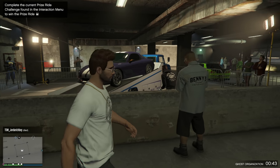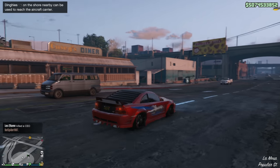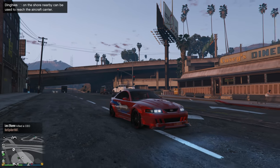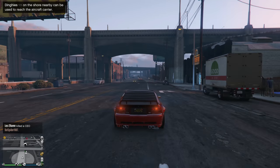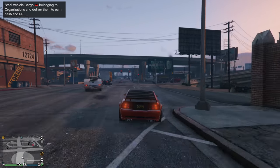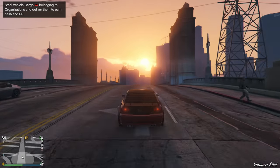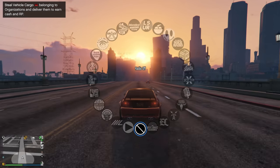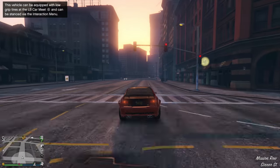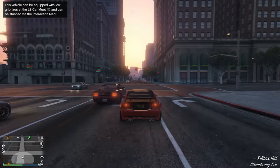Along with another vehicle, the Dominator ASP is now available — one of my favorite cars from this update. It has a ton of upgrade potential, actually the most of any vehicle in this entire update. In a quarter-mile drag race, this car would come in fifth out of all the tuner cars from this update, with a time of 12.11 seconds.